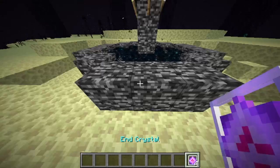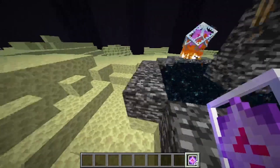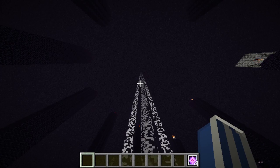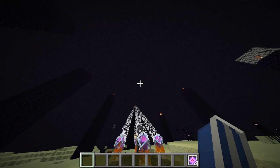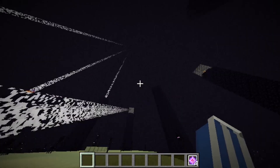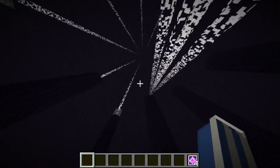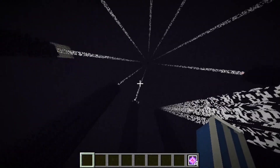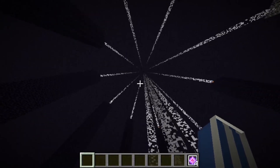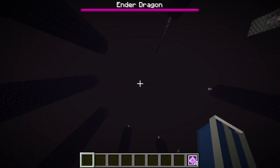Grab yourself four end crystals and place them around the portal like this. Once the four crystals are placed, it starts the animation to revive the ender dragon. It shoots pillars of light at every single obsidian tower until it replaces all of the lost crystals. There you go — ender dragon revive, good as normal.